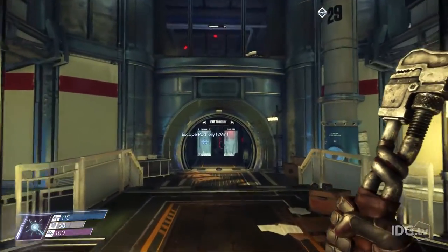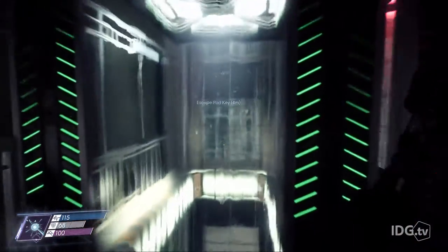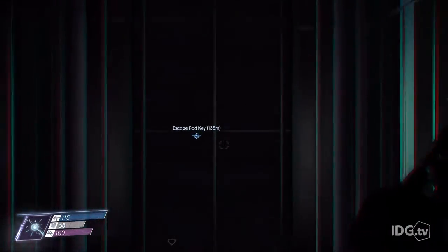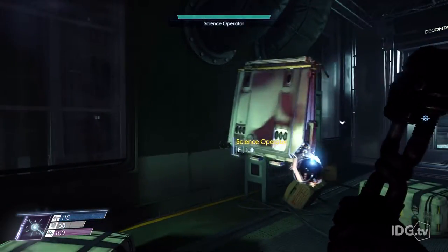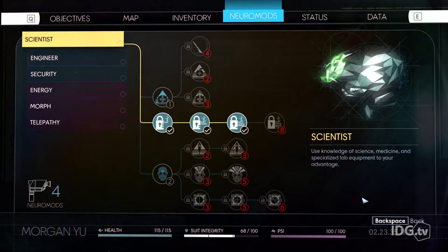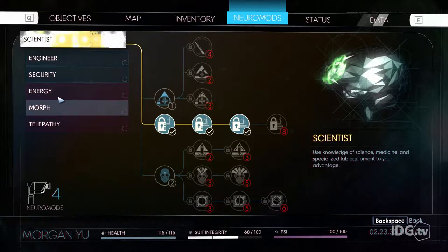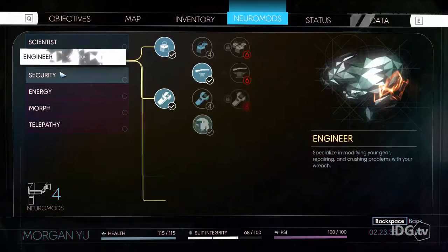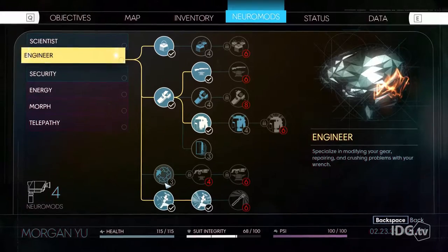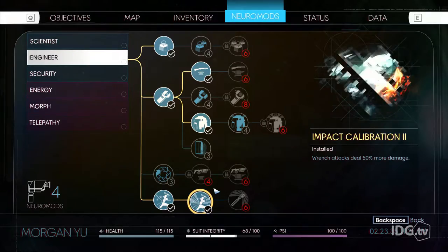We'll walk around here for a bit. I will read some people's emails, maybe hit some aliens. I love using the wrench in any game that I can. So you have neural mods, which are like the tonics from BioShock, or bone charms — well, powers — from Dishonored. Basically all the same thing, injected straight into your skull. There are some wrench-related ones that have started unlocking to add wrench damage.